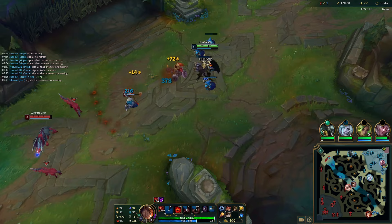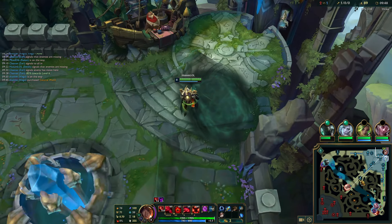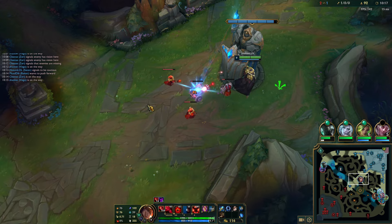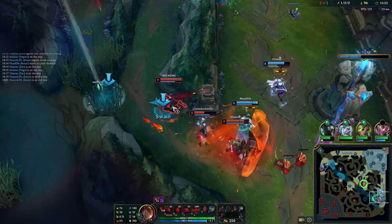You can see how I can basically almost get the first push at all times. I'm just shoving in some waves now — she doesn't really give me any opportunities. And now I have Rylai's. Naafiri roams bot, and I'm gonna follow with a TP.